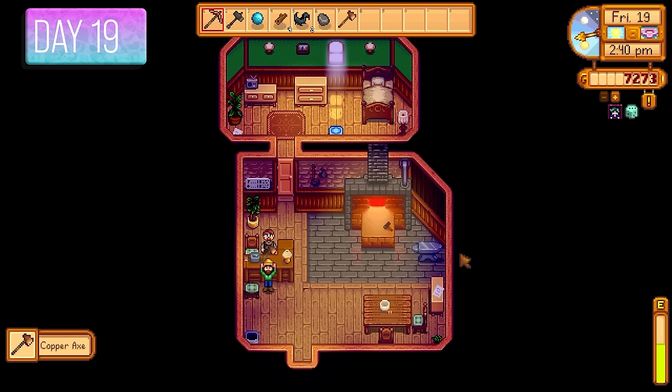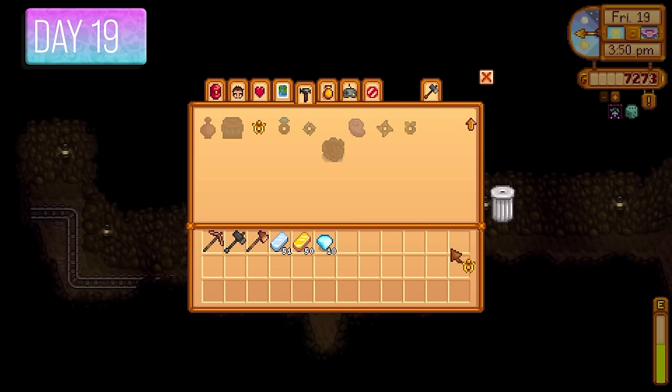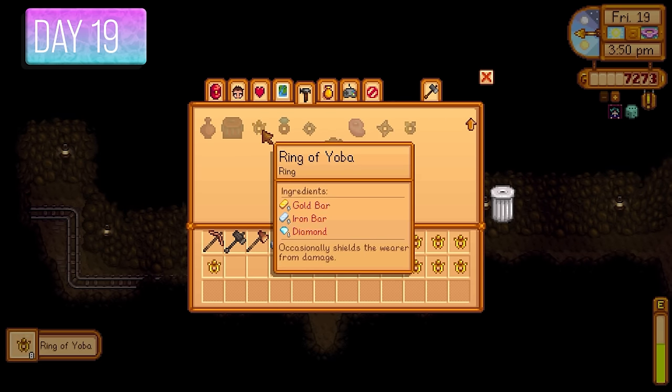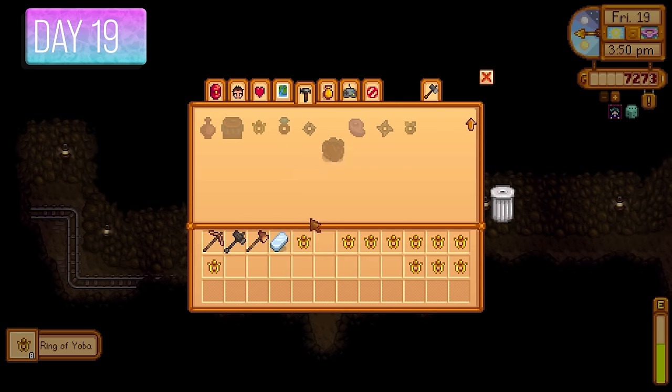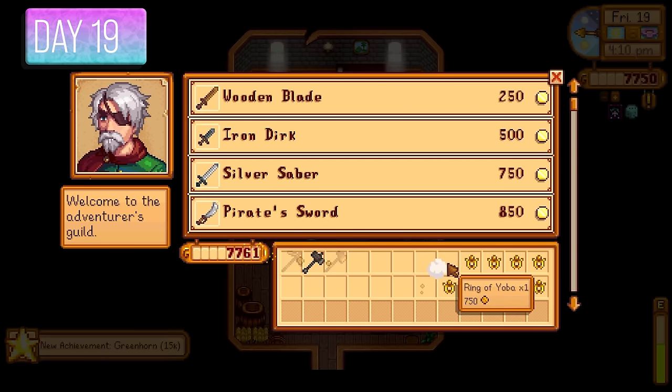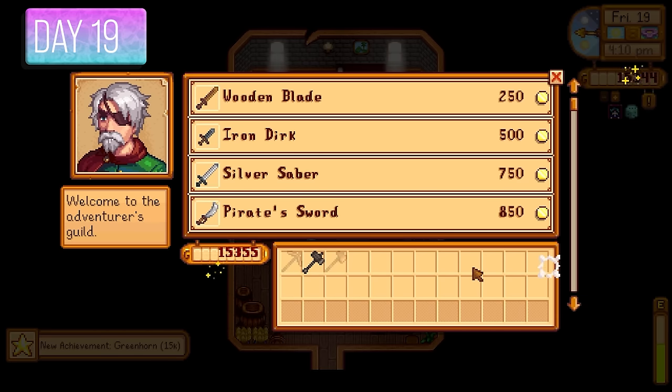Once the craft room was completed the Junimos appeared and showered me with praise. I picked up my copper axe from Clint. I had assembled a lot of diamonds, so it was time to make Rings of Yoba using diamonds, gold bars, and iron bars — they sell for 750 gold a pop at Marlin, another nice way to make cash. I was looking to get into the desert as quickly as possible and the Rings of Yoba would help me get there.